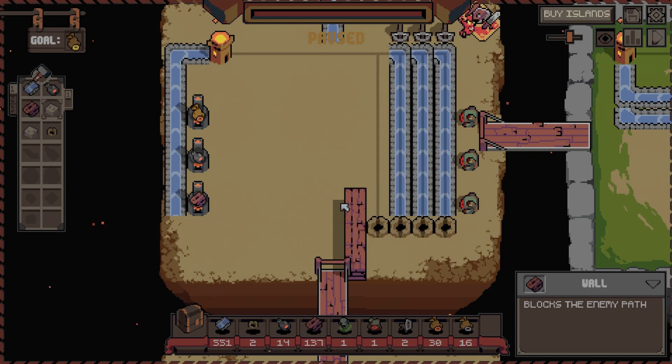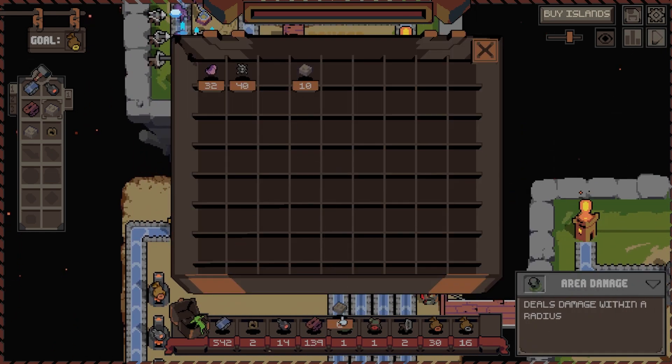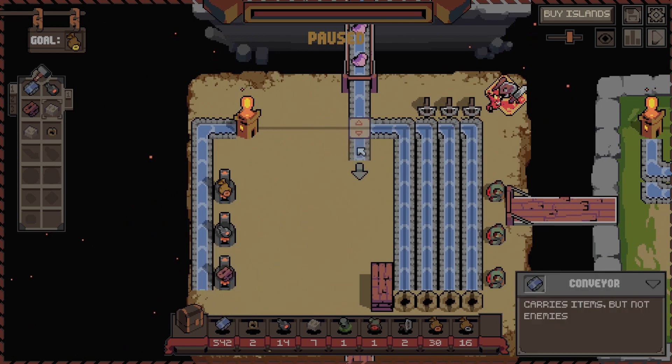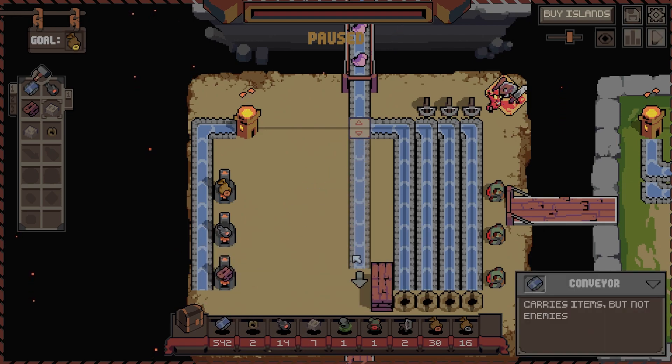There we go, that's how I make it go up there. Okay, you go up here, you go across. We need a splitter - let's put that in place of the wall for the time being. That's going to split down, that's going to go - that's going to go down like that.